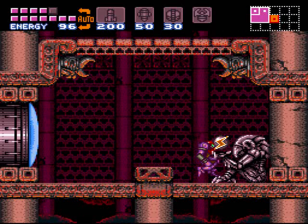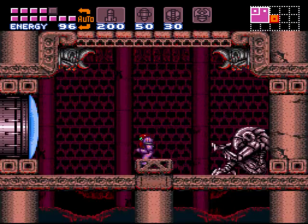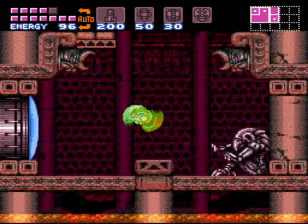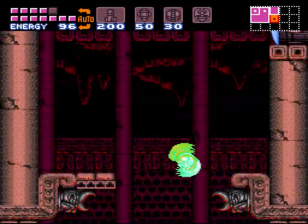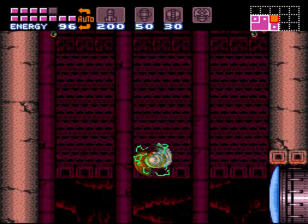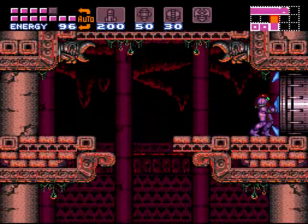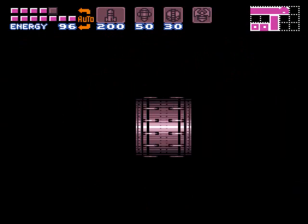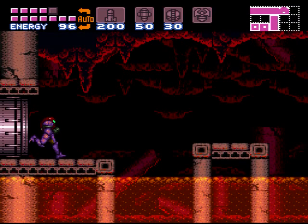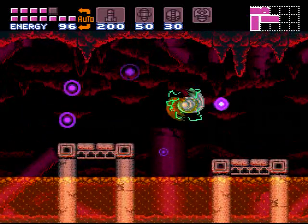We're a third of the way there! Well, a fourth if you want to count energy tanks and stuff like that. But there's the screw attack! Enemies, beware! Now whenever you do a space jump or a somersault jump, you've got this lovely green aura about you that is very, very destructive to anything you touch — as evidenced here. Goes right through these guys like butter.